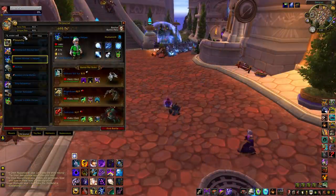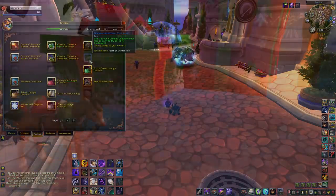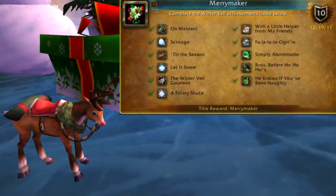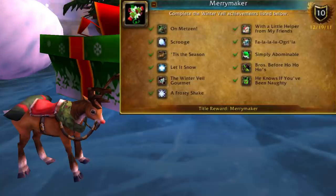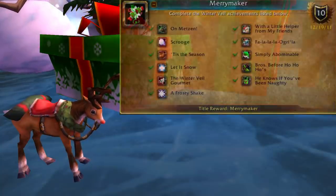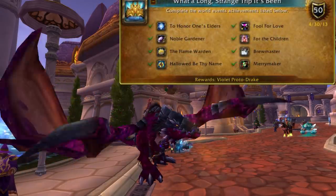The best way to find out what you're missing in pets and toys is to open the appropriate journal and type Winterveil. If you've never gotten the Merrymaker title, now's the time to do it. The meta-achievement will have you eating holiday foods, dancing with Snowmen in Dalaran, and racking up honor kills as a Winter Helper gnome. You'll need the achievement for What a Long Strange Trip It's Been if you're working on the Violet Proto Drake.